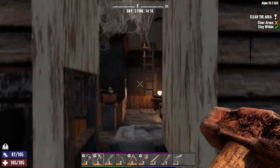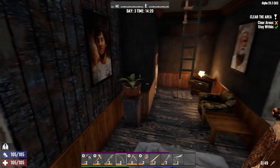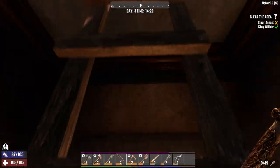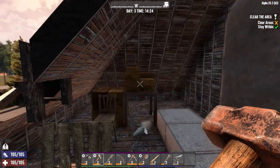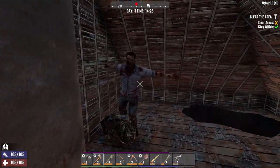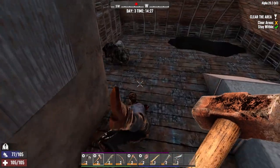Looks like we're coming in this way and it wants us to go through the roof. Doesn't look like this floor is going to cave in. I'm sure there's someone behind this — there we go, he lost his arm on that one.